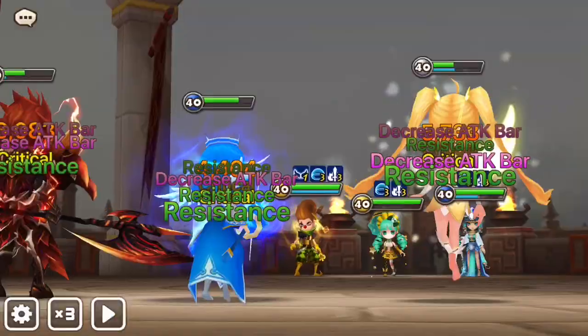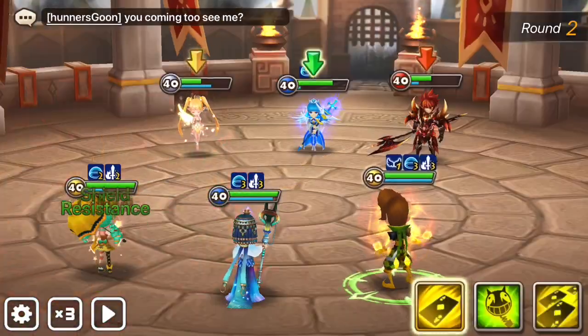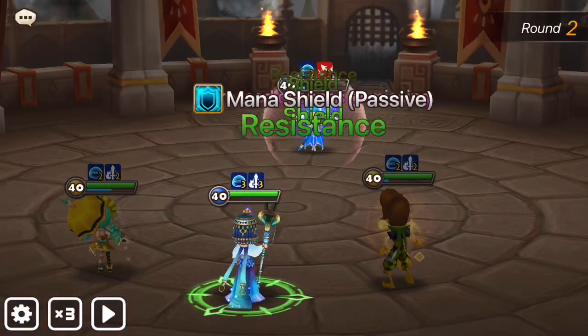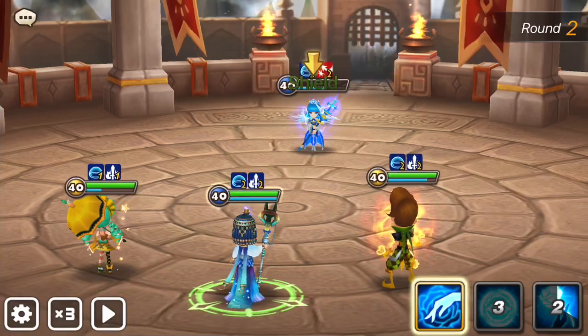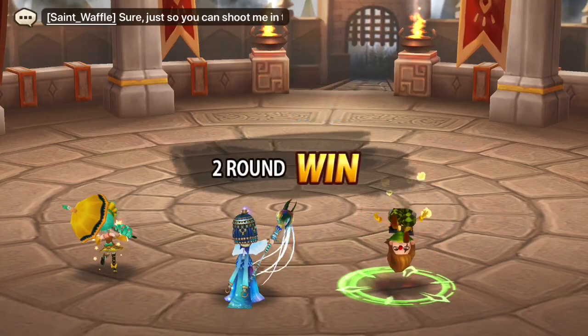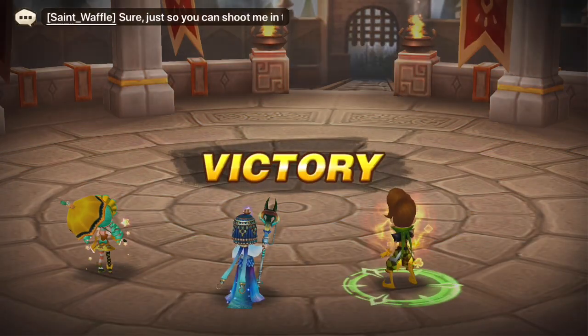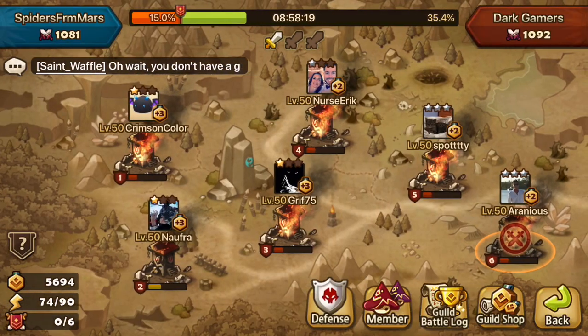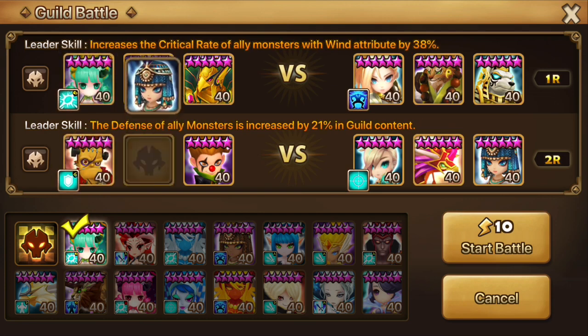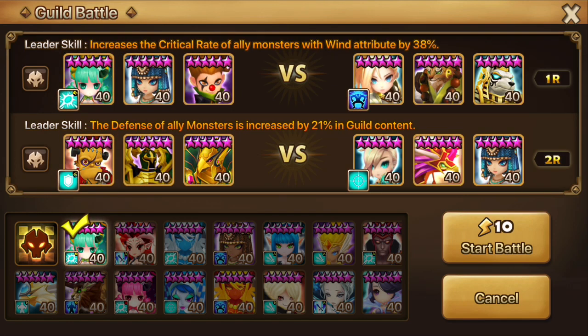It doesn't matter if the other monster is a Ritesh — Ritesh cannot take on your full copper team. If Ritesh goes a gazillion times and heals itself and defense breaks everyone, then maybe he can, but you can't fight the RNG. I'd say 99 out of 100 times you will win with this team. That's an interesting comp down there.